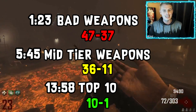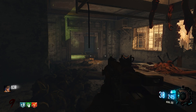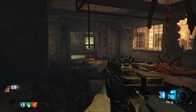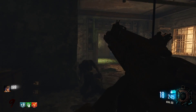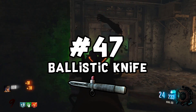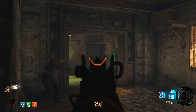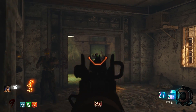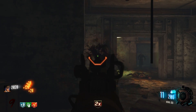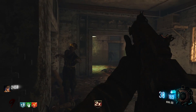Starting off at number 47, the worst or most useless weapon in all of Black Ops 2 Zombies — I have to give this to the Ballistic Knife. The Ballistic Knife really isn't useful outside of two things: reviving teammates when Pack-a-Punched, or getting it in the first couple of rounds for knife kills. Outside of that, this is definitely the most useless weapon in BO2 Zombies.